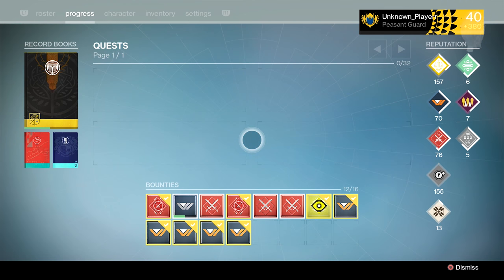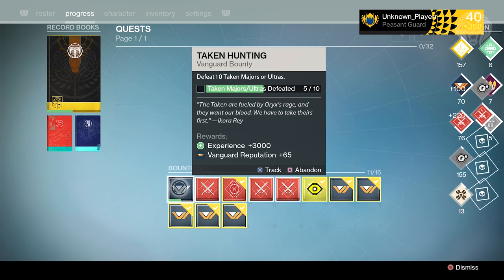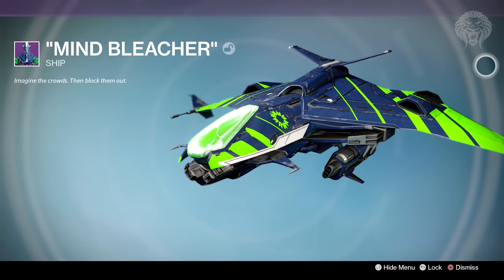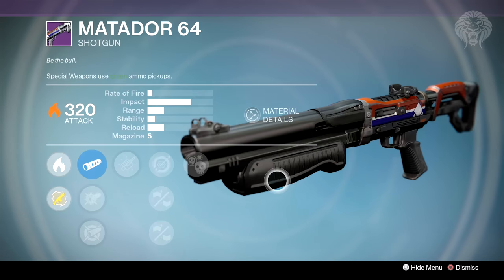We also still had a true meaning of war bounty from year two, which is pretty interesting - if you actually still have one of these they do drop 385 loot. This thing dropped me a Gjallarhorn exotic and also a really nice looking ship which I love the design of. Pretty cool stuff from both the new and old true meaning of war bounties.